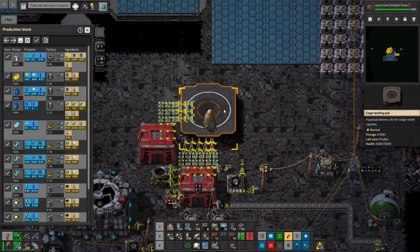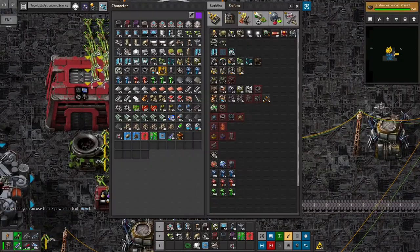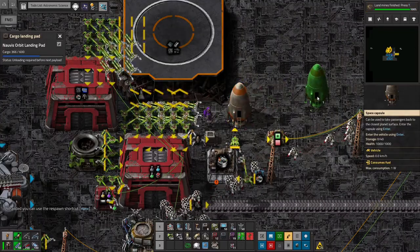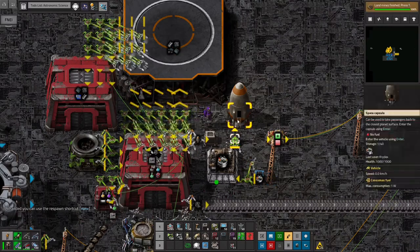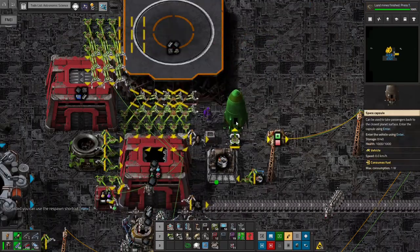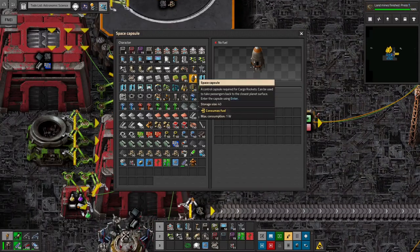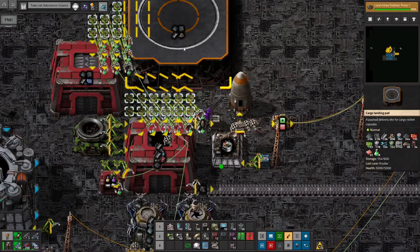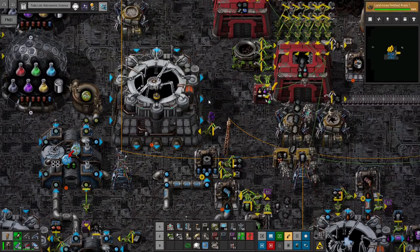Looks like we had a safe landing this time. Now we can take the capsule and put it here. This is still unloading, but we need to focus on crafting the rest of the buildings we need.